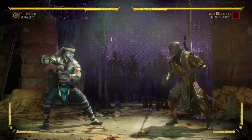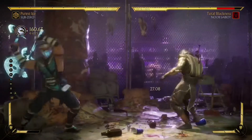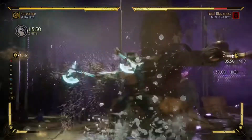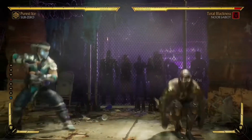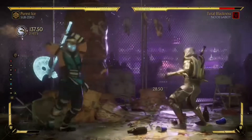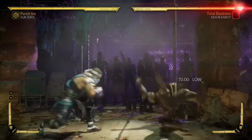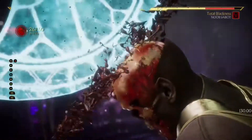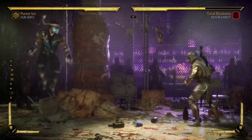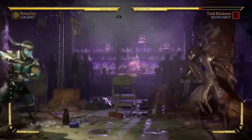Instead of doing your down-four with Sub-Zero, you can use your back-one. This one is a little bit harder — you gotta space it a little bit better. But it is definitely very much possible. You gotta time it on their immune frame and hit them like that. It's a bit harder to do, but with some practice you can do it pretty consistently. For characters like Erron Black with the sand dust he throws up in the air, the back-one would be a lot better option than the down-four, because the down-four will get you hit but the back-one is a lot safer.